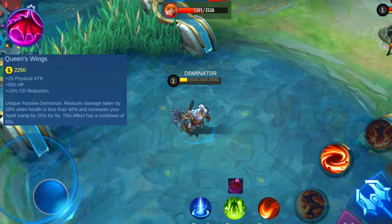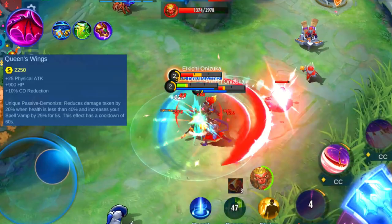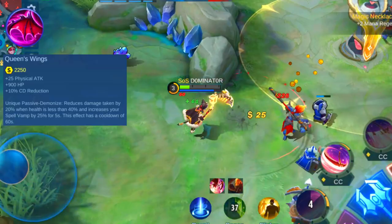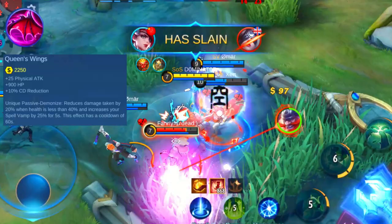So Queen's Wings is an item that gives a bonus when your HP drops low. It's a great item to increase your cooldown reduction, which is needed on a lot of tank and fighter heroes. Therefore you can combine it with items like the Thunder Belt, Oracle, and Dominance Ice to get your cooldown reduction to the max of 40%. This item isn't made for every hero, but there are a few types that can greatly benefit from it. Because it also adds physical attack, it's best for heroes that deal physical damage, and it's especially strong on heroes that mainly use their skills to deal damage.